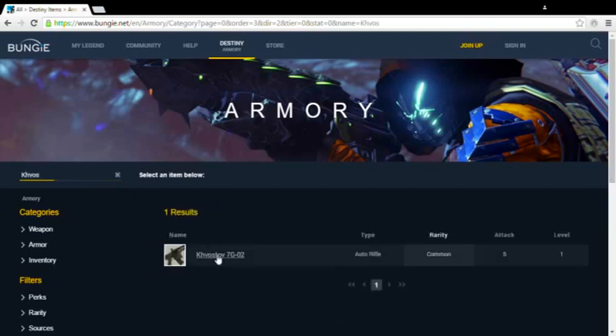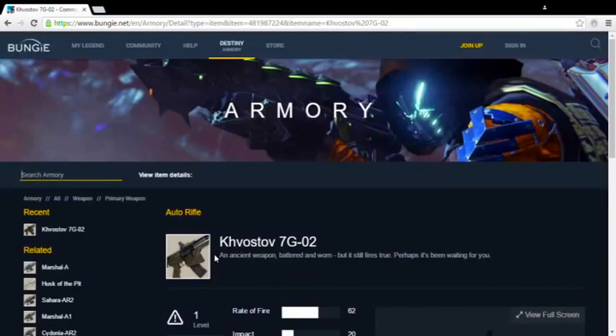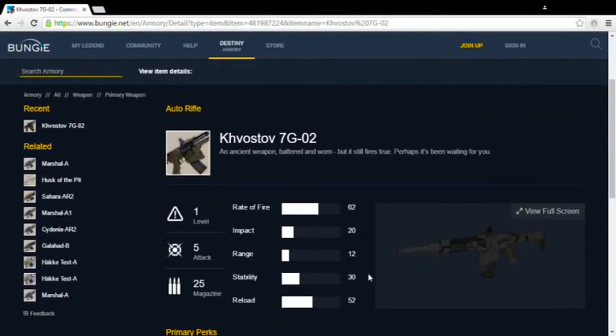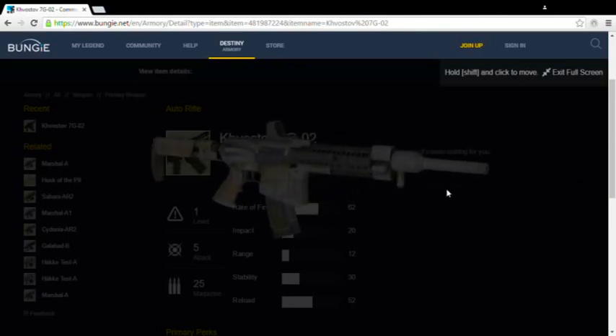This is a common white auto rifle coveted by many. It has a neat little feature in the way of a cracked scope lens, which gives the player a real sense of just how old, worn, and thrown aside the weapon is. Sadly, like all other common white items in the game, it can only be obtained after starting a new character.